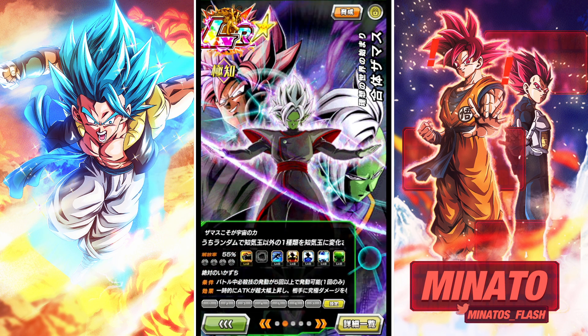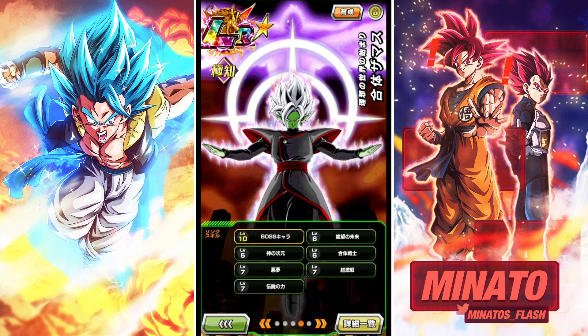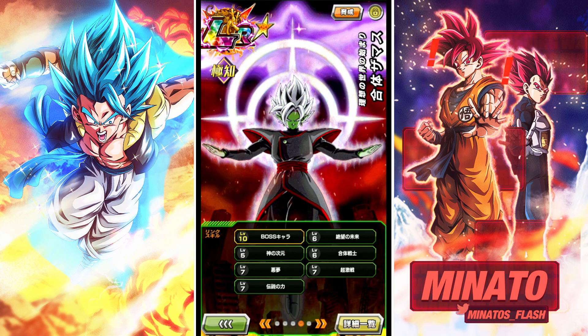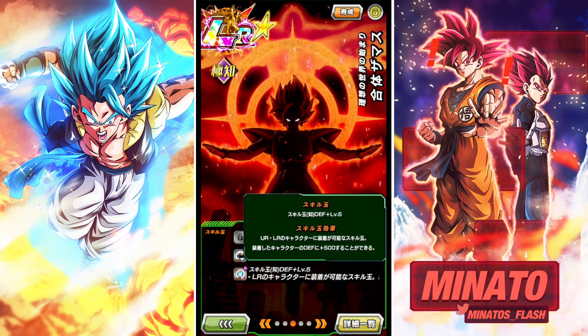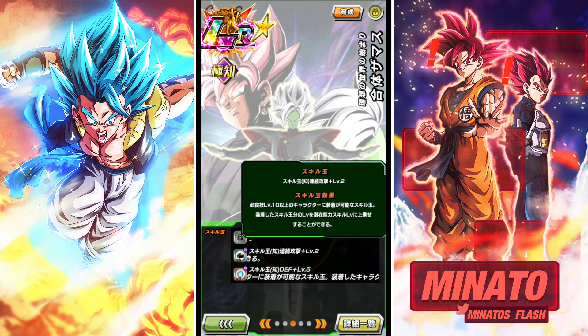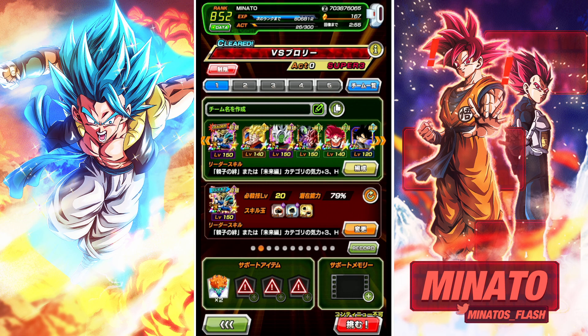We have him at 55% level 10 Big Bad Bosses specifically. The rest of the links I'll be working on and we'll do a separate full level 10 links video on him. But I just want at least Big Bad Bosses up there. These are the equips I gave him — two silver additional and then 500 defense. We're going to run him on this team with the Vegeta and Trunks leader. Let's hop right into it.